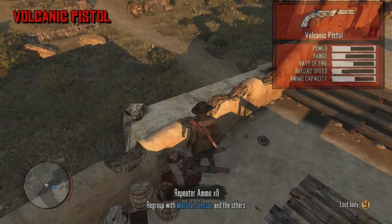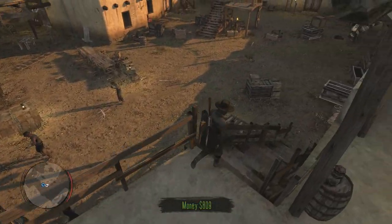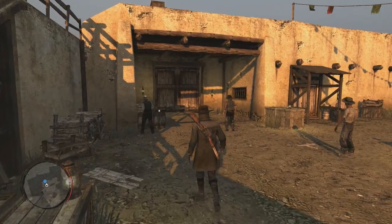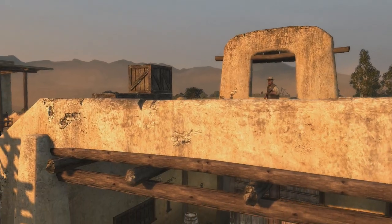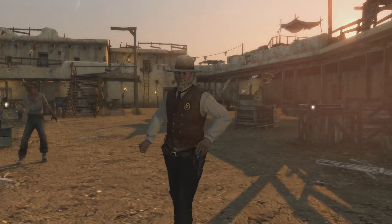Next we have the Volcanic Repeater or Pistol, which began manufacturing in 1853 and was seen as an obscure handgun at the time. It is the reason we have two of the world's largest gun companies — Smith & Wesson and Winchester Repeating Arms Company — and the world's most popular cartridges. It was used during the American Civil War and was a very influential weapon that led to many of the firearms we have today.